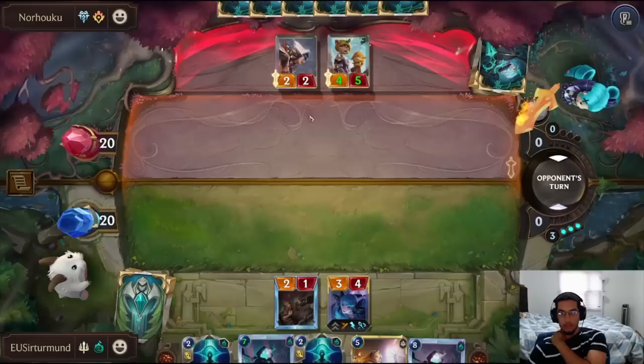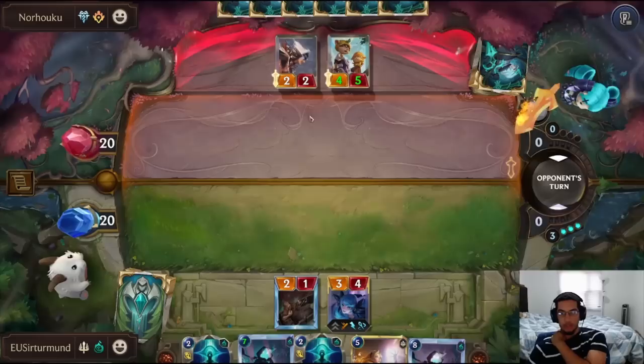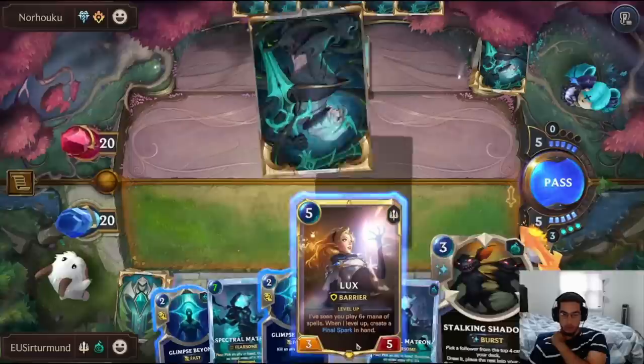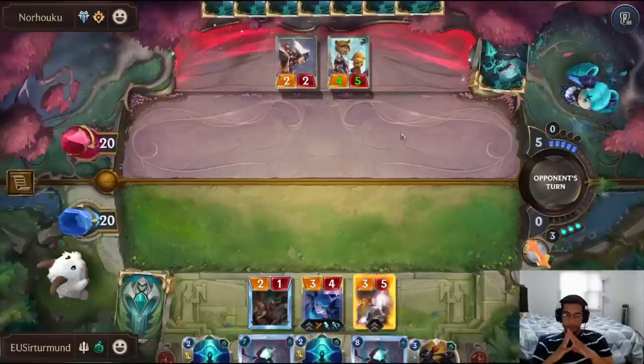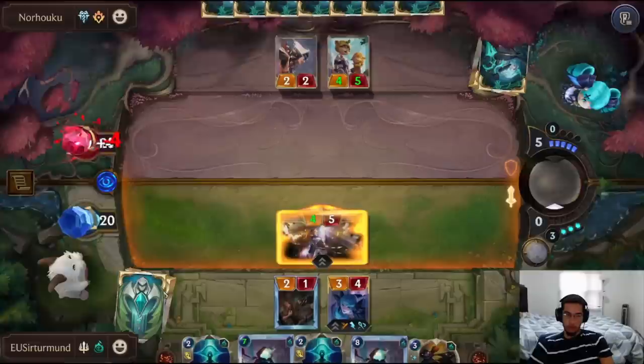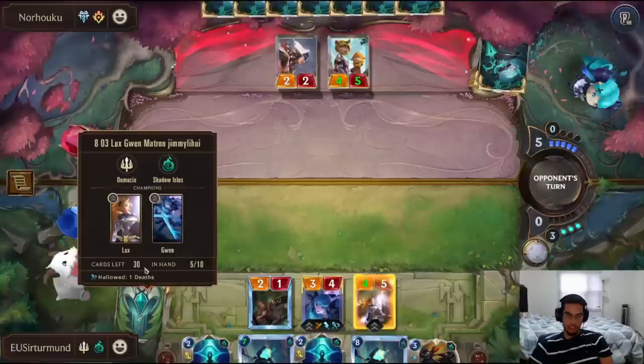I kind of don't want to do Glimpse right now. I want to wait until I have Lux so I can do Glimpse that way and start working on the Lux level-up. So now we'll be able to level up Lux if worse comes to worse. We have the Stalking Shadows, which is also kind of good. Let's go ahead and just push some damage — this is pushing 4 because of the Hallow buff in the graveyard.